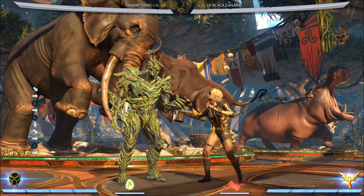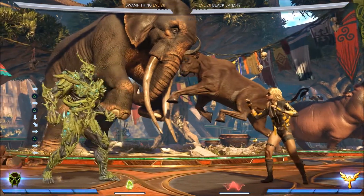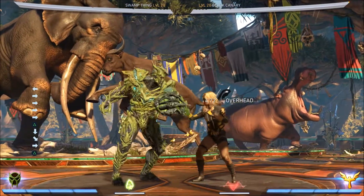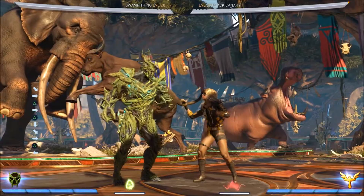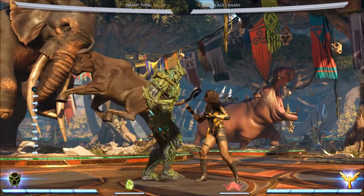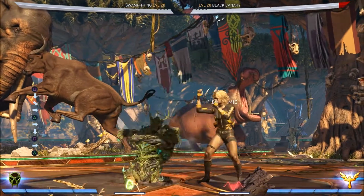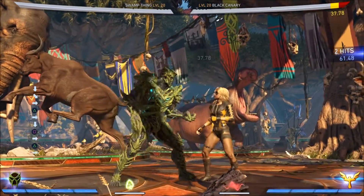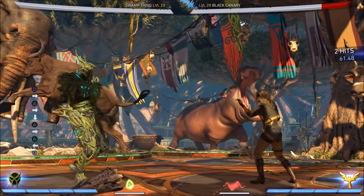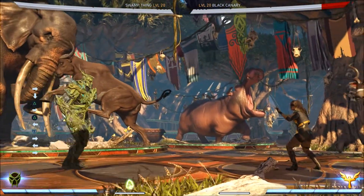I do have another video on my channel detailing this in much greater detail, but I want to quickly go over the tick grab setups. Normally with command grabs, if you do a move and they block, the command grab whiffs. But Swamp Thing actually has a couple of normals that on block will directly go into the command grab — those are stand 2-1, crouch 1, and the uppercut. Check out the other video on Bane/Swamp Thing tick grab setups for greater detail.